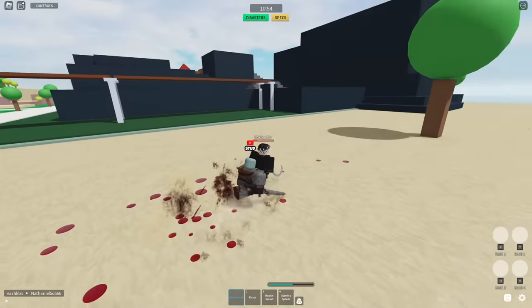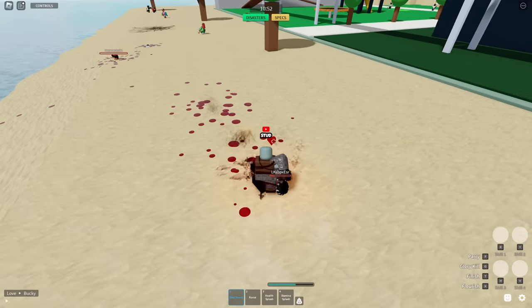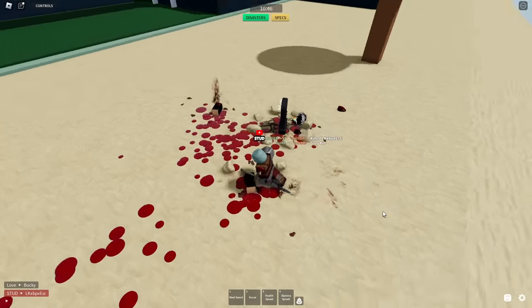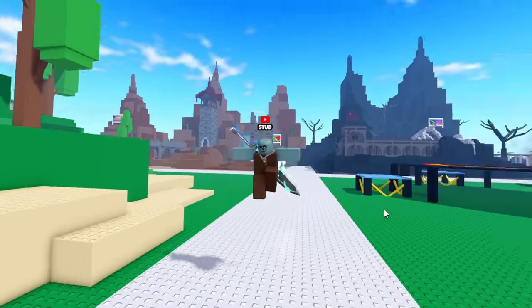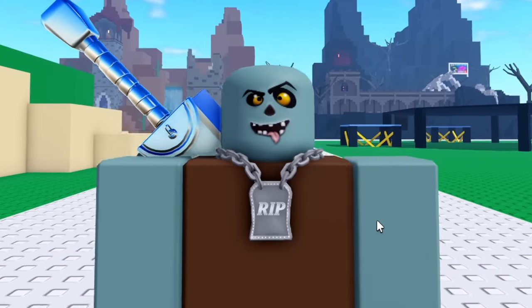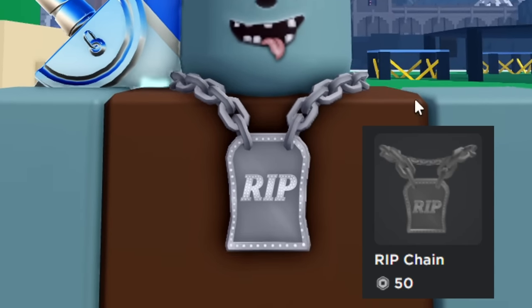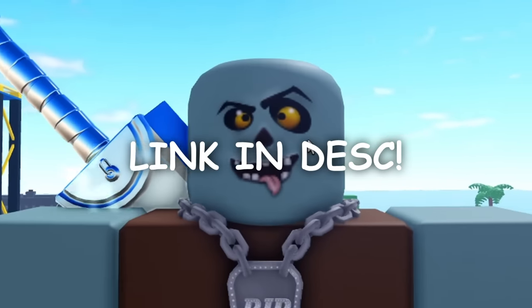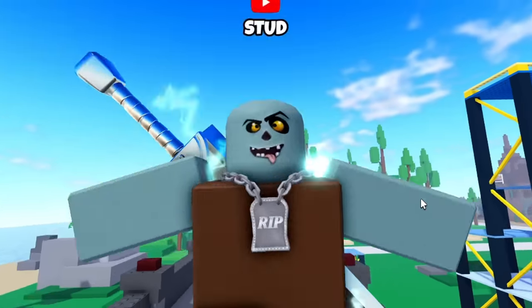We got a light weapon 1v1. Why did he just let me murder him? Let's see what the kill effect looks like. Oh yeah, we put him in the grave! Speaking of a grave, I released my first UGC item, the Rip Slash tombstone chain - this little chain right here. If you want to buy this on Roblox, I'll put it in the description and in the comments.